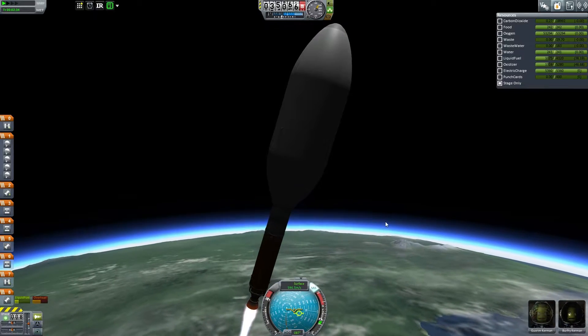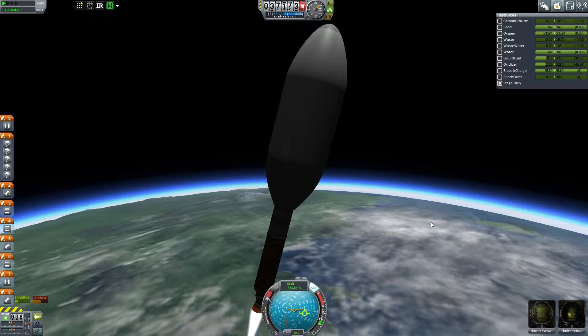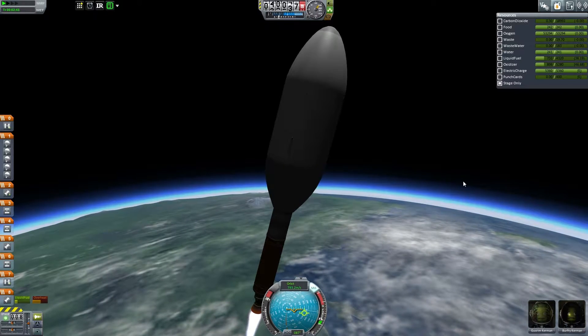You need less fuel to get around on Minmus than you do on the Mun because of the lower gravity, so it's kind of a give and take. This is our first mission, so it's definitely up to Gustrum and Burfury — I think they've done a good job preparing, but I certainly haven't.